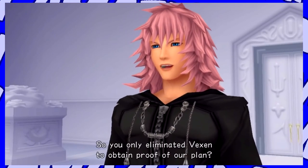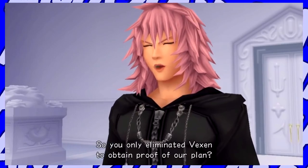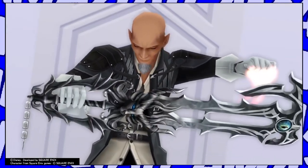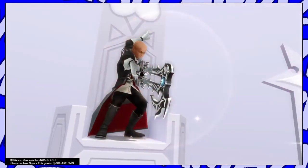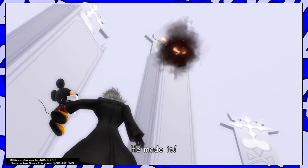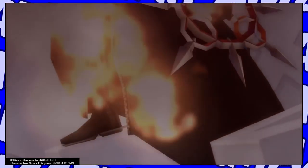He also could be that third playable character that Nomura mentioned. I could see it being a mission type — remember in 358/2 Days when we had to sneak around and follow certain characters? I wouldn't necessarily say I want that back, but I could see that being the case, maybe as DLC or something already planned in the game. I definitely feel like these chakrams do have something to do with Lee.